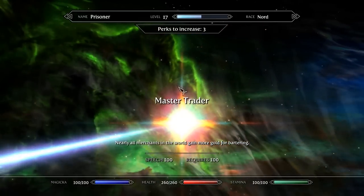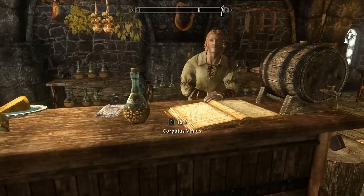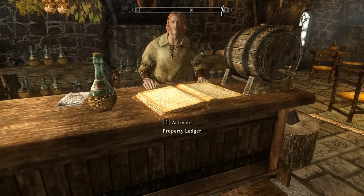Buying a place is easy — you just need to find the ledger, which is usually on the main desk, and then for a large amount of gold you can become the new owner. From then on, every week you can head to any master ledger to collect your earnings.